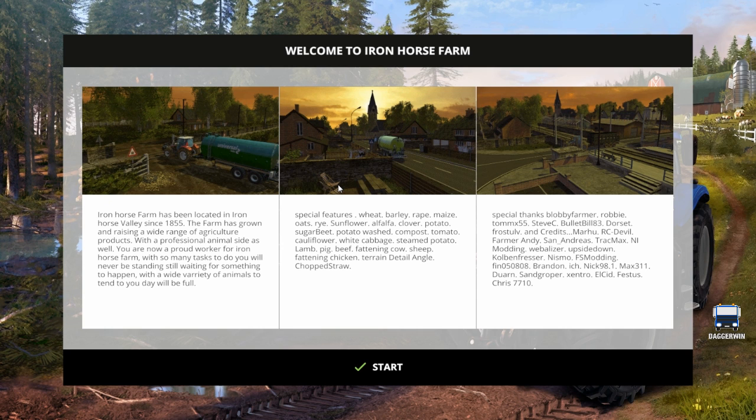Iron Horse Farm has been located in Iron Horse Valley since 1855. The farm has grown raising a wide range of agricultural products with a professional animal side as well. You are now a pride worker of Iron Horse Farm, so with many tasks to do you'll never be standing still waiting for something to happen. There's also a wide variety of animals to tend to so your day will always be full.